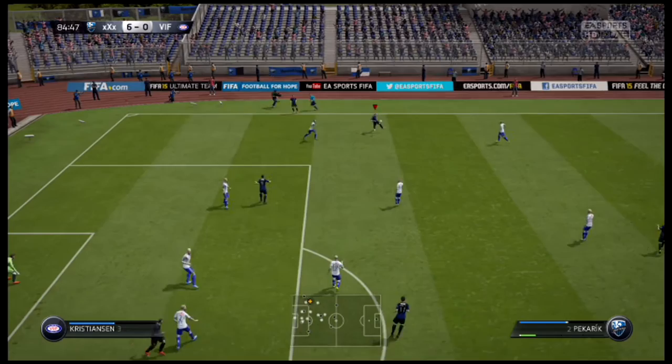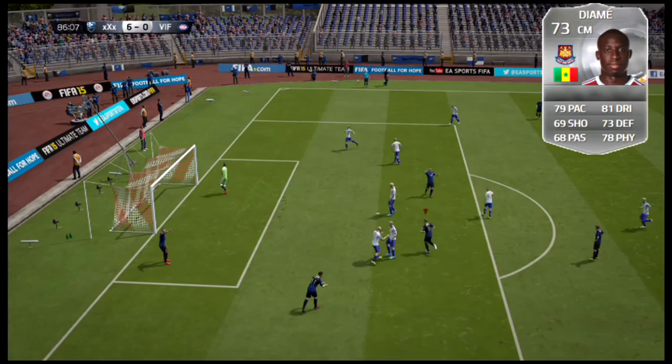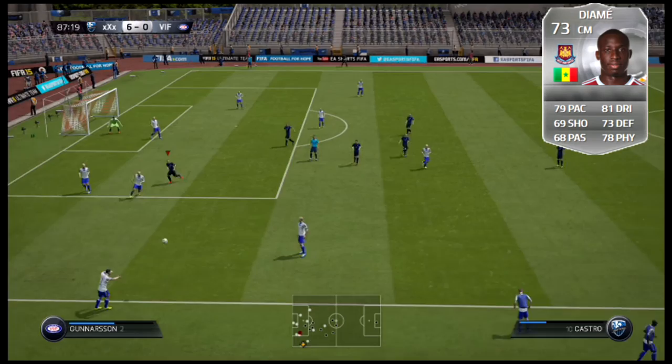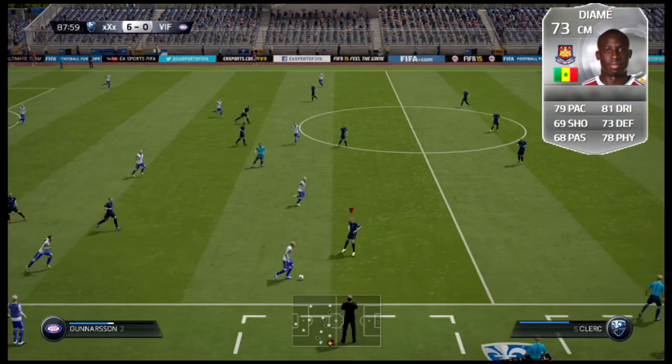And the number one silver CDM is Mohamed Diame from Hull City in the BPL. This card — 6 feet tall, 4-star weak foot. You get 79 pace, 81 dribbling, 69 shooting, 73 defending, 68 passing, and 78 physical. With this card you get 83 strength, 76 aggression, 84 shot power, 74 slide tackle, 78 stand tackle, 77 short passing, 85 dribbling, and 79 ball control. This guy can just get it all — you get some pace, great defending attributes, great ball handling. He goes for around 30k on Xbox so he is very expensive, but he's a must-have for BPL silver teams and still incredibly overpowered.